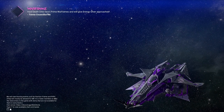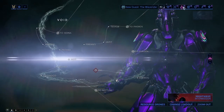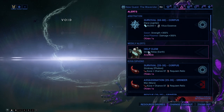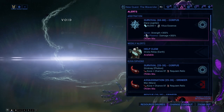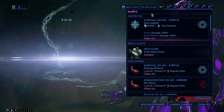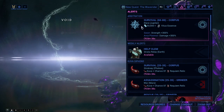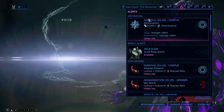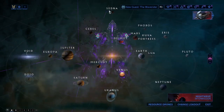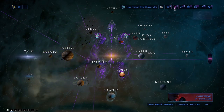The best way of getting Ayatan sculptures is definitely Arbitrations. Arbitrations have the same pool as the weekly missions but you get many more sculptures. At every five-minute or five-wave mark you'll receive rewards, and I love doing Survival missions because they're fun and you get Vitus Essence, which lets you purchase Ayatan sculptures from the Arbiters of Hexis inside any relay — another 2,000 endo. Arbitrations are almost the best endo farm, second only to the Arena mode on Sedna.